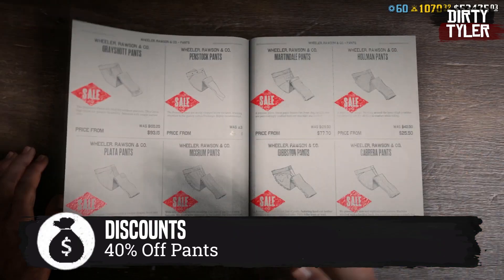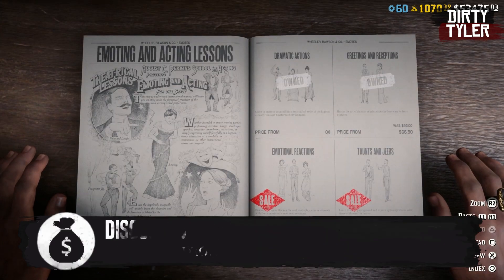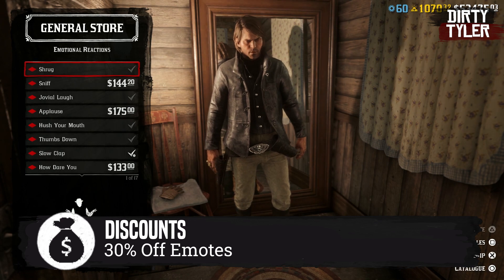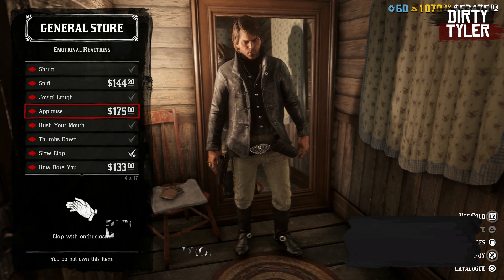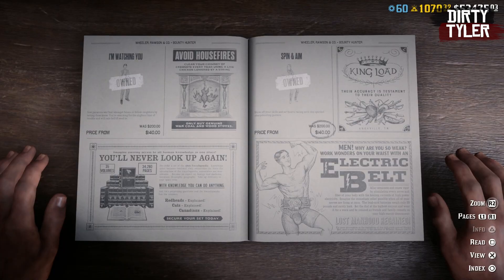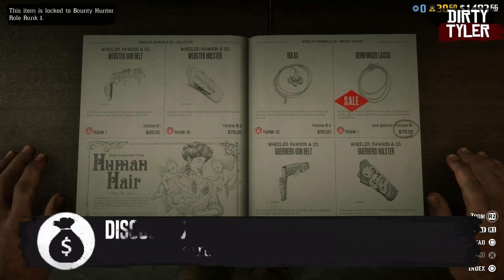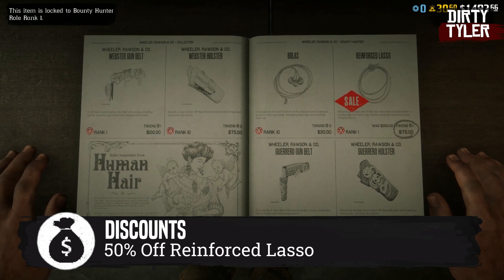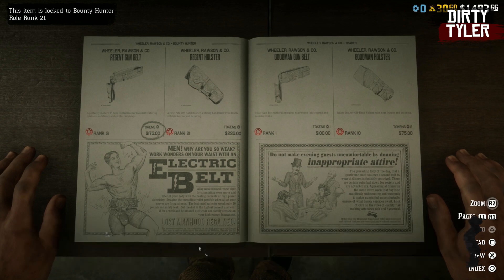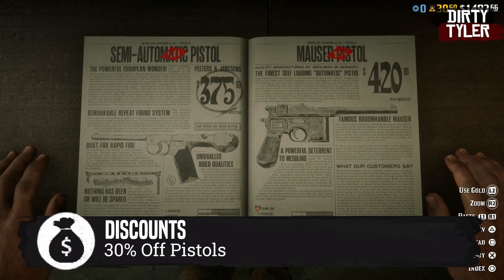Discounts this month include 40% off all pants and skirts in the catalogue, and 30% off all emotes including roll emotes if you have any rolls unlocked. The reinforced lasso is getting 50% off this entire month — definitely a must-get if you don't have it for bounty. There's also 30% off pistols this month in Red Dead Online.